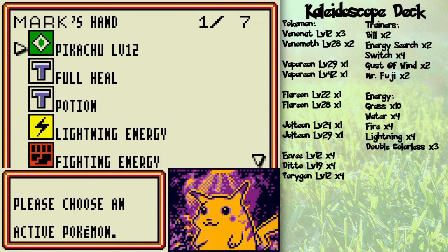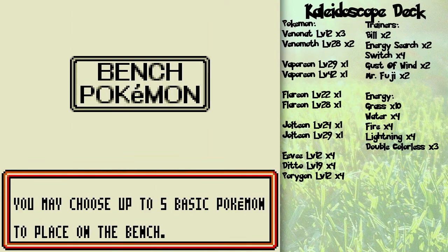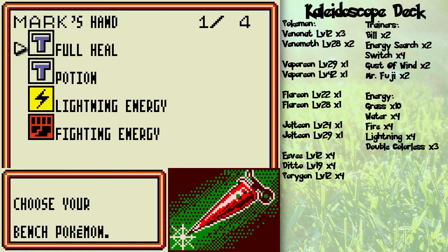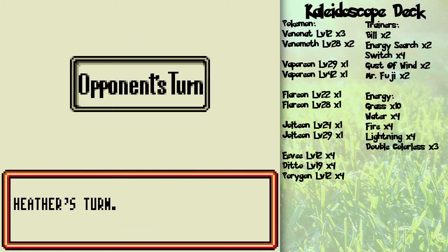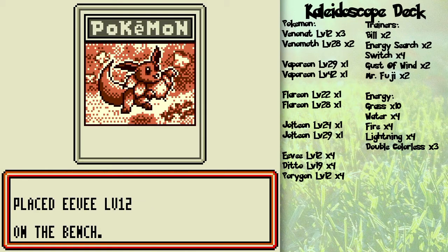For a starting hand this is pretty decent. I'm going to put down Machop as my active Pokémon, play Pikachu to the bench, and slap Meowth to the bench — that's a Game Boy exclusive Meowth, by the way. A Game Boy Meowth promo card came with the game but the effect of its attack is a little different. Let's get this duel started! I get to go second.